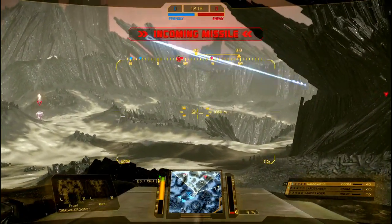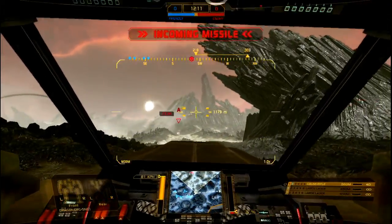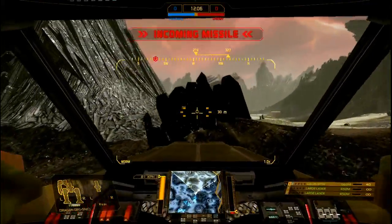Warning — incoming missile. I've got missiles coming in. Why didn't this guy put in an AMF? I mean, seriously. Yeah, for a slower mech, that wouldn't be ideal.